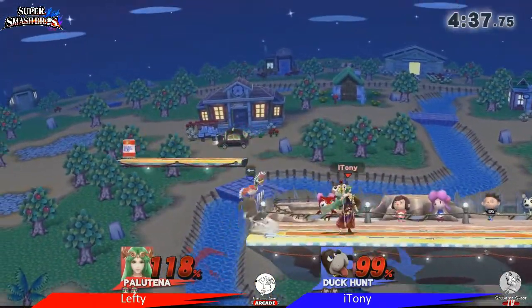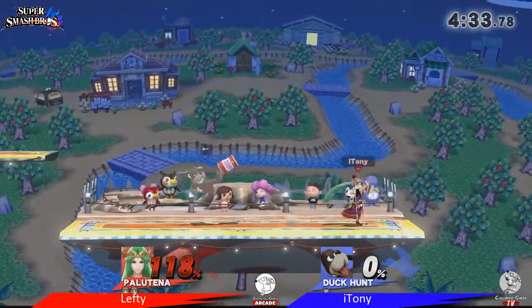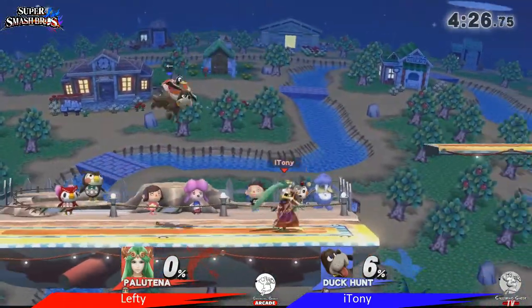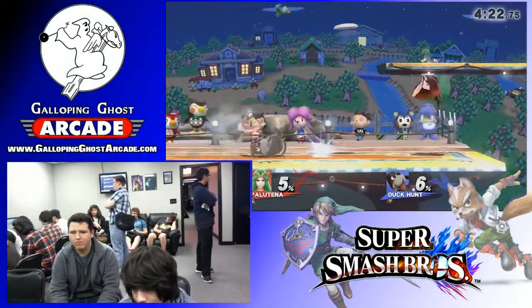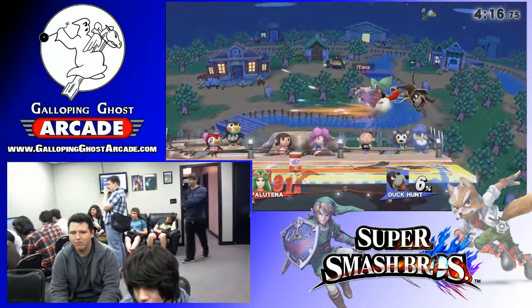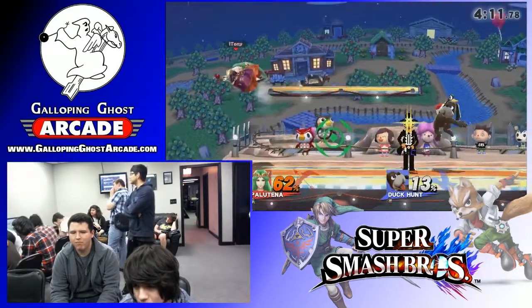This match is very even. Oh, that up smash reading the get-up option — that's like 100! And then right back with the forward smash. It takes a lot of setups to get Duck Hunt to kill, it's pretty tough. Same with Pac-Man — Pac-Man has a lot of trouble killing but his setups are godlike in my opinion.